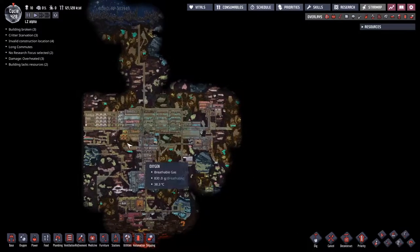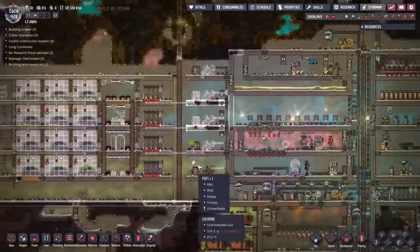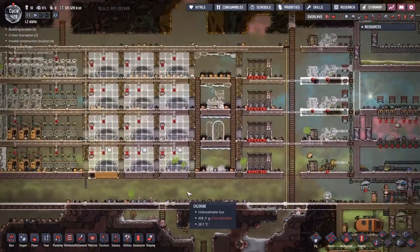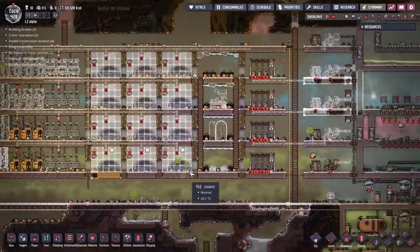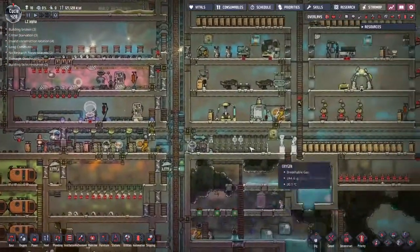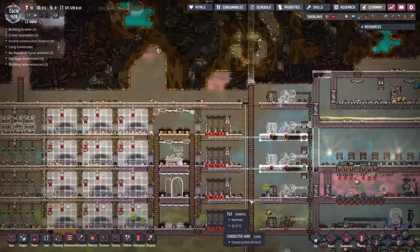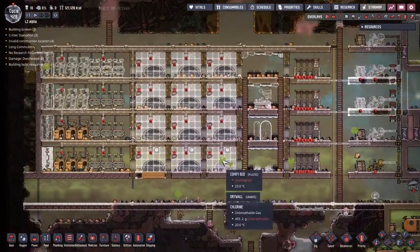Hey guys, welcome back to Oxygen Not Included, the amazing Space Colony Simulator. My name is Twitchy, and for the last episode we've been trying to get our dormant trees up and running for our duplicants. We want to expand our living quarters and move people out of the middle of the base so we don't have two sets of atmosphere suit checkpoints — just one set going in one direction.